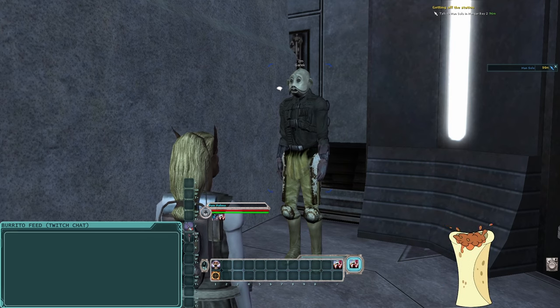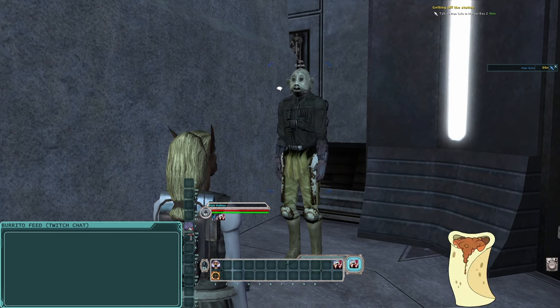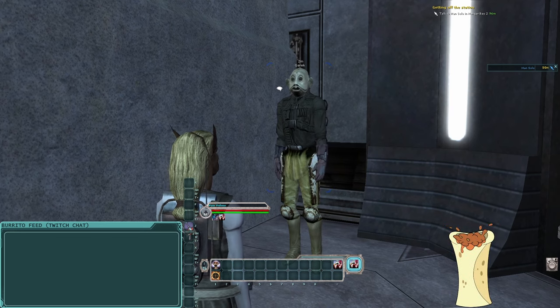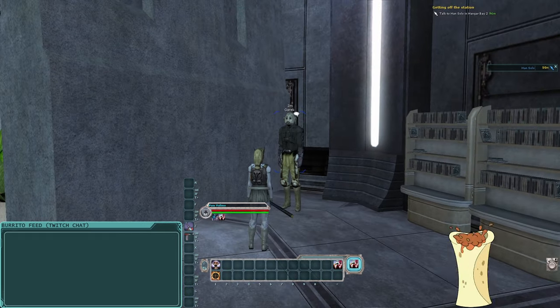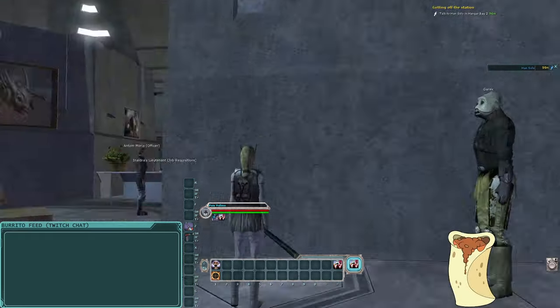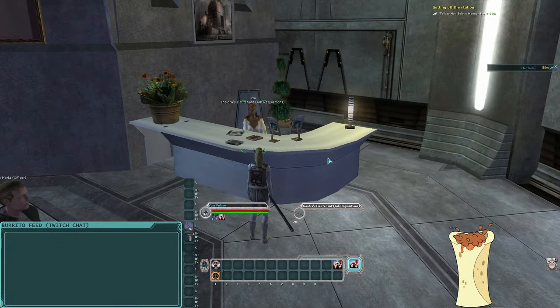200 faction points is enough to immediately join one faction when you land if you want to. We're not going to worry about it though. This is what Garrick gets for standing in a corner where I forget he exists.